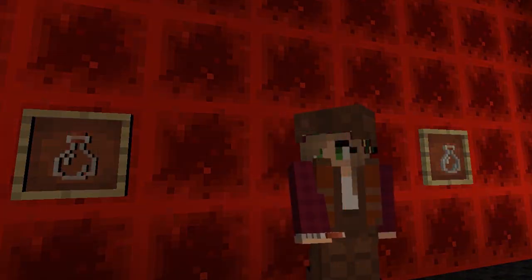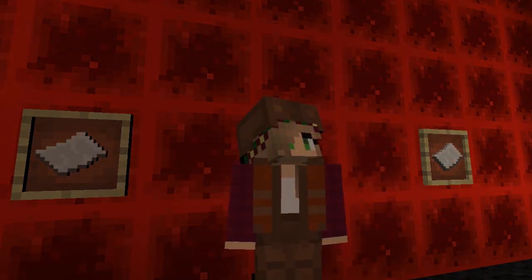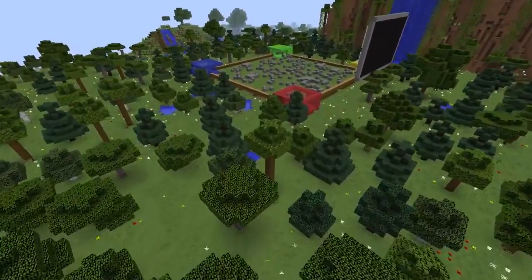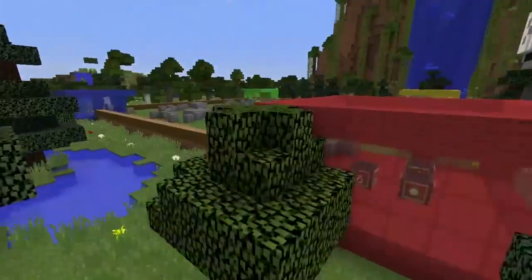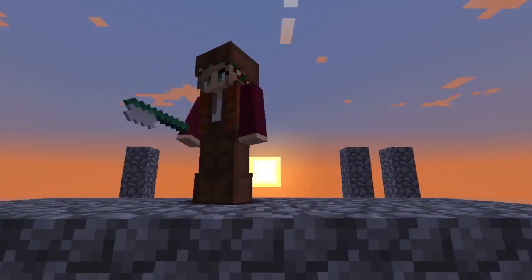Plastic. Glass. Paper. Radiation. Long ago, the four garbage elements lived together in harmony. Then everything changed when the pollution attacked. Only the Trash Master — master of all four garbage elements — could stop it.